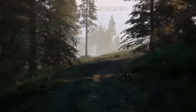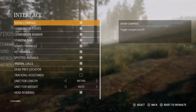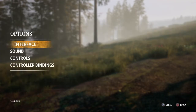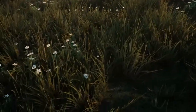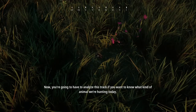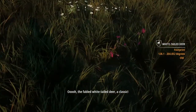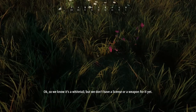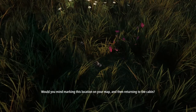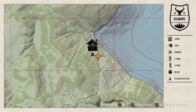The first track is right here. You've got the option of tracking assistance that you can turn on if you want, but I'm not going to use it — you'll see why. You're going to have to analyze this track to find out what kind of animal we're hunting today. The fabled white-tail deer — a classic! So we know it's a white-tail. We don't have a license or a weapon for it yet. Mark this location on your map, then return to the cabin. I pressed the touchpad and X to mark it.